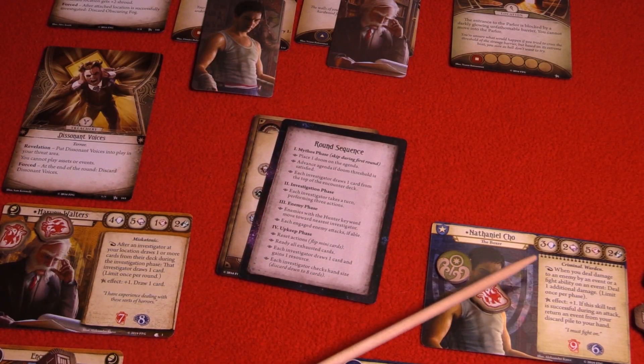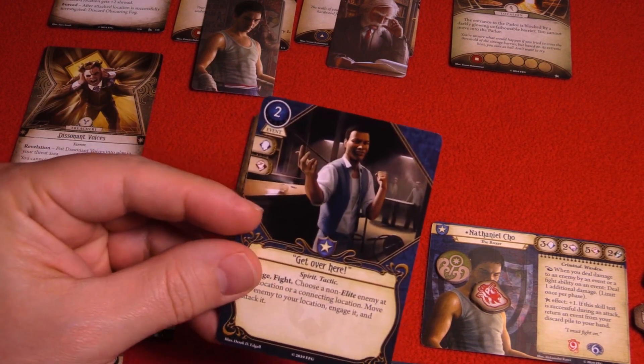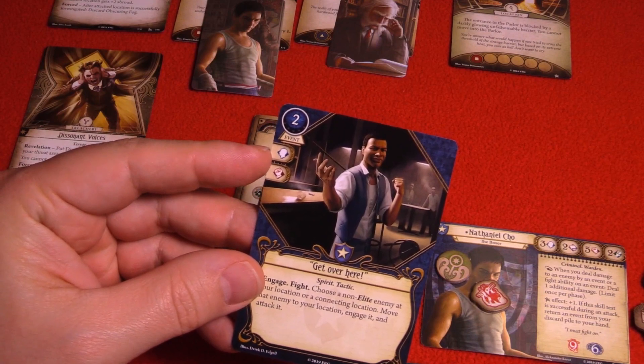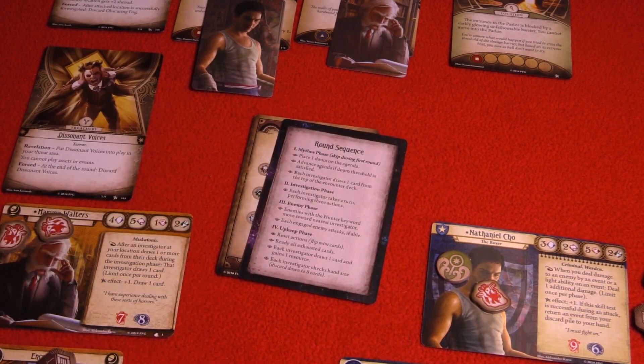Nathaniel has a willpower of three and we're going to commit one card — we have two copies of this in our deck. We'll use one and take the willpower boost from Get Over Here, bumping the score up to four. Let's see how that comes out.